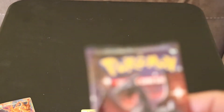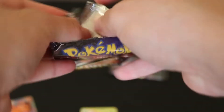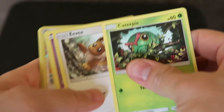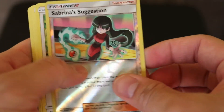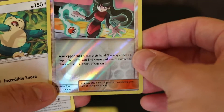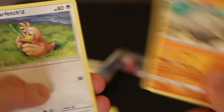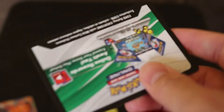Alright, lastly another Charizard pack. Let's see what we got here. Another Caterpie — awesome. Eevee, Ekans, Charmander, Magikarp, Sabrina's Suggestion. Shiny Snorlax, Energy, Graveler, Farfetch'd, Misty, Cerulean City Gym, and one of these.